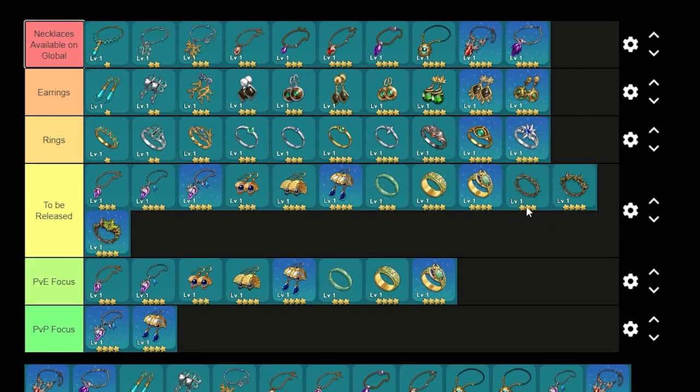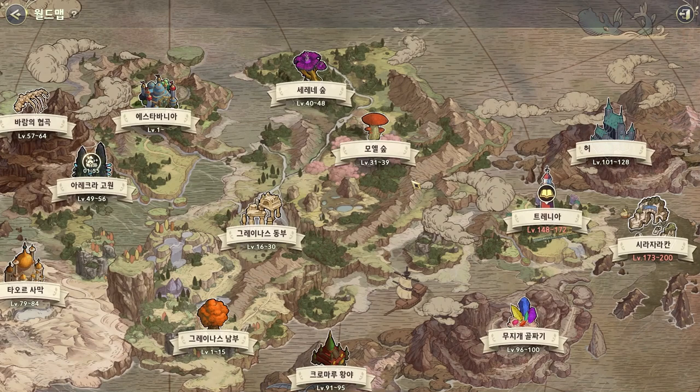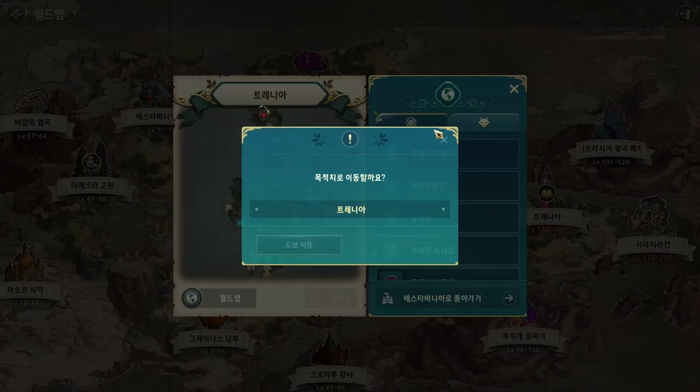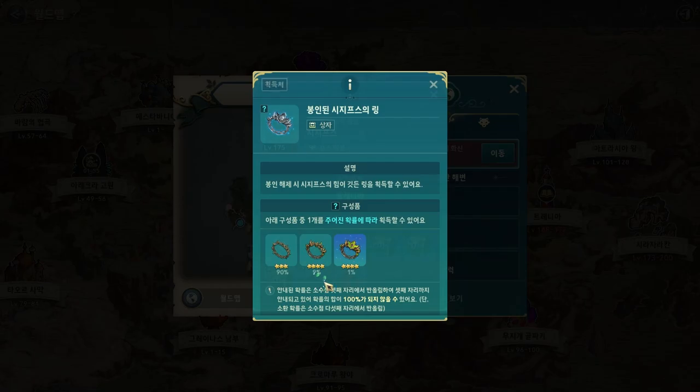The last of the new series of accessories is from the Scissopus field boss — the newest field boss. I made a video about it like two weeks ago. We just got it on Korean server. Just to remember: Callia Phantom is here, Melodora Kyle is the Blue Goddess Statue, and Scissopus is here — at level 175. You can get the ring here. I don't have it yet unfortunately.